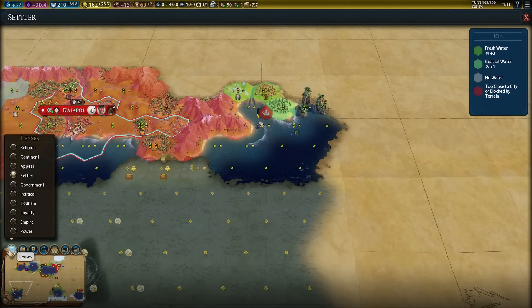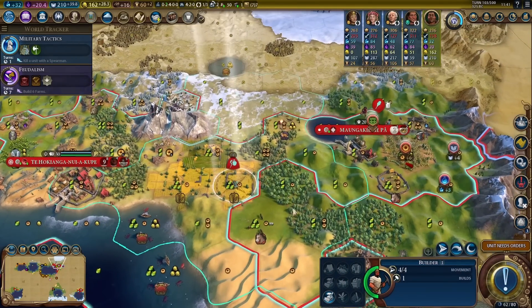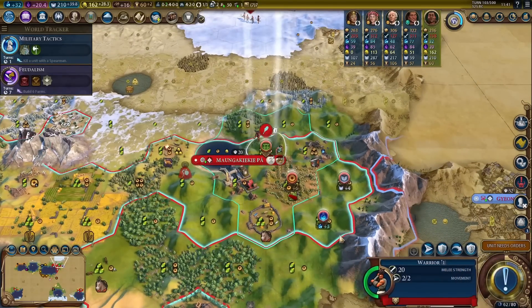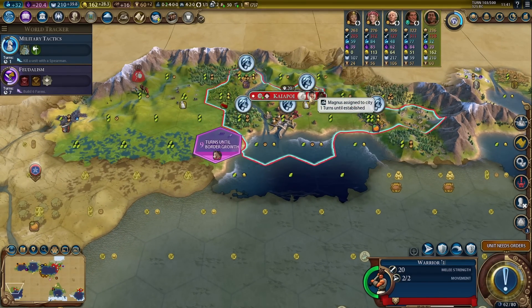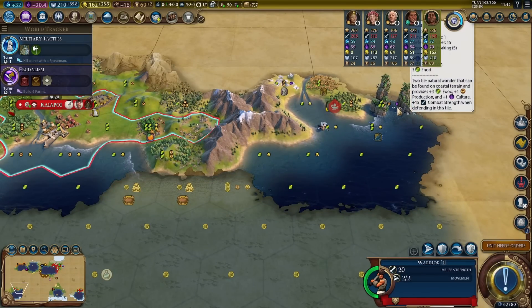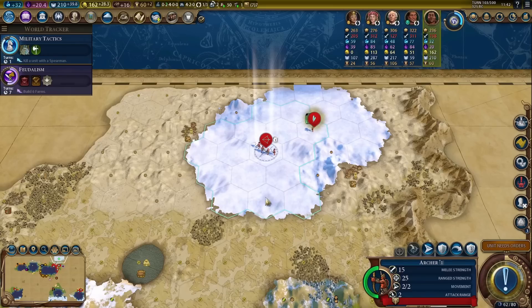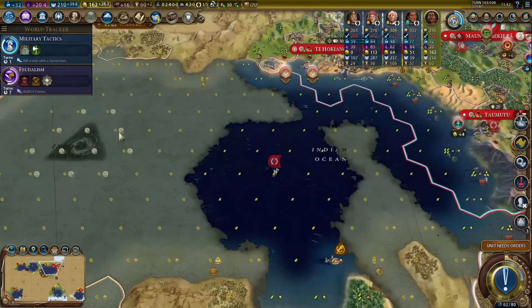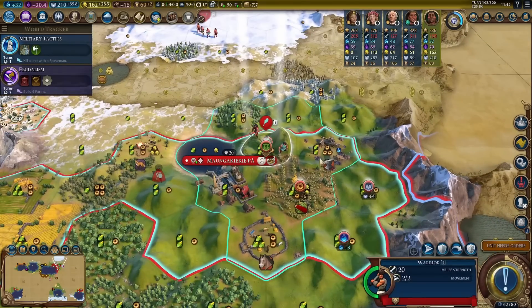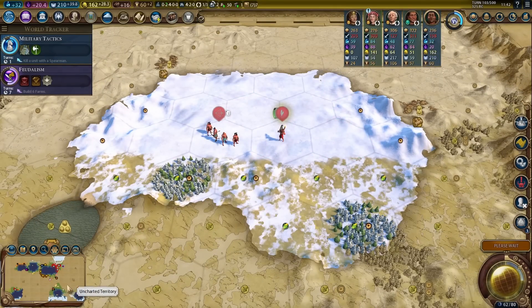Did anyone settle it? No, they didn't. I definitely want to settle that — that's a pretty nice wonder. We should be able to do it. Now I might change my colonization plans. Once we faith-buy a settler, I think I'll send him east to get the natural wonder. We can still get the marsh — I don't think anyone else will settle it. The AI is not very good at using the Bermuda Triangle to navigate this map, so I definitely have an advantage there.